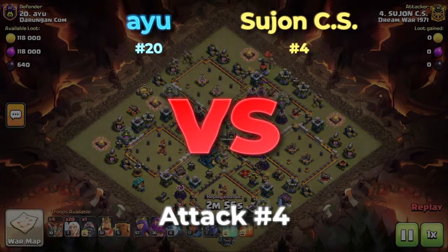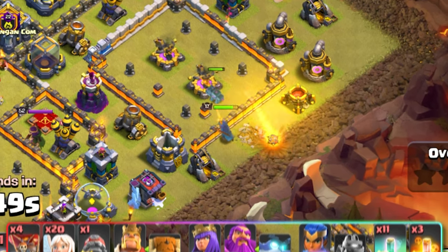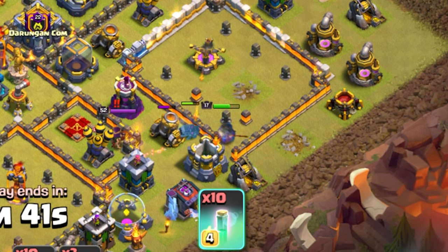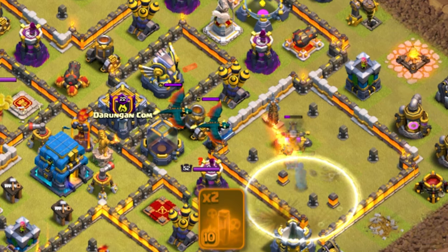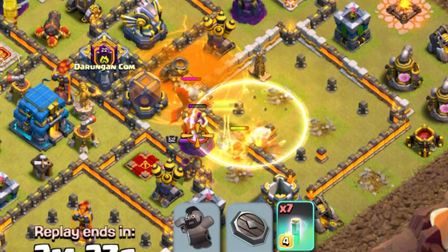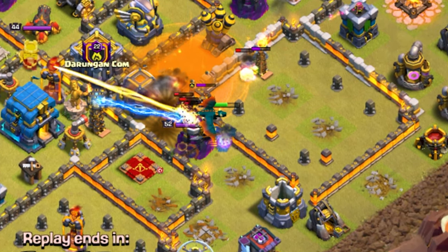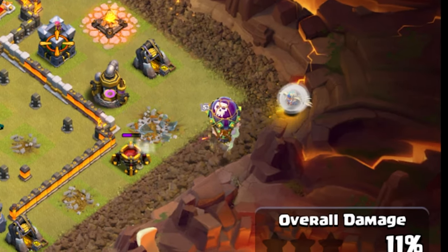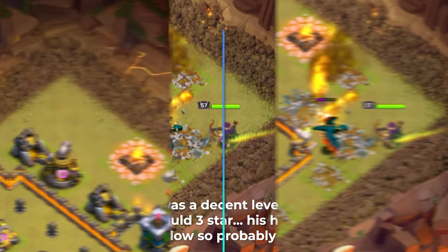Incoming attack number four. We've got Sujon versus AU. This is the only attack that's 100% a troll. He's like number 4 going to get number 20 — they're going to win the war, but this needs to clean up. The man used 20 healers. Nobody's going to use 20 healers in a normal attack — I don't care how bad you are at the game. He's got a nice little Warden walker, though he dropped three poisons on the CC dragons. Even if you're trolling, why are you using three poisons? Because that's basically the only thing you're going to do with 20 healers — a Queen walk, King walk, and Warden walk.